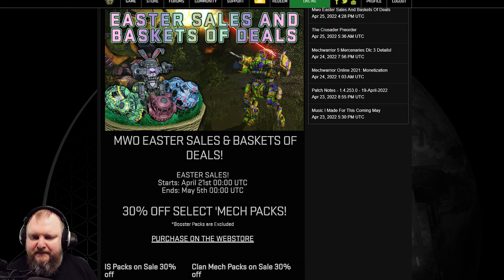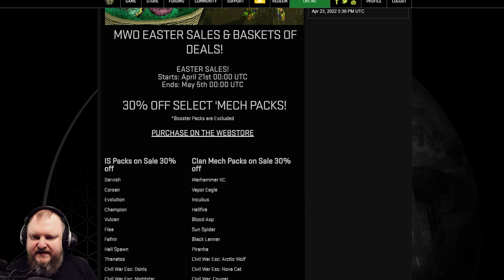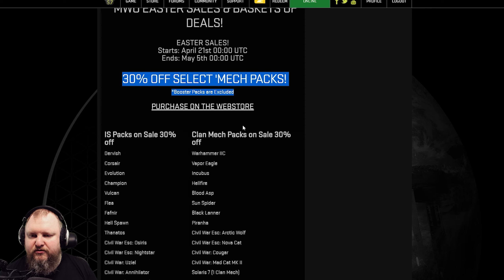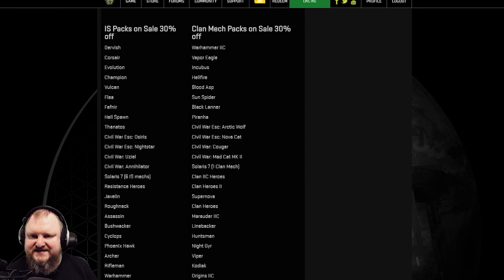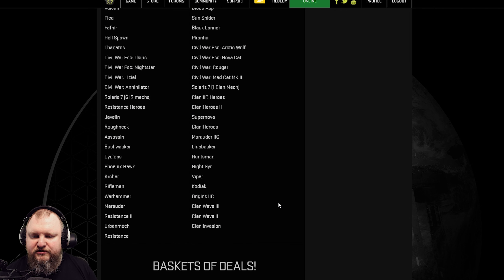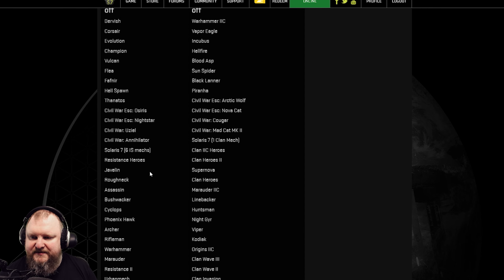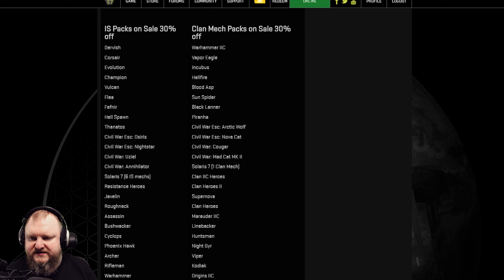The sale ends on May 5th. There are a lot of mech packs available at 30% off, so if you want to purchase a full mech pack and don't want to buy them for C-bills, go ahead onto the web store. There are lots of inner sphere and clan mech packs on sale, including cool stuff like the Resistance 2 pack.